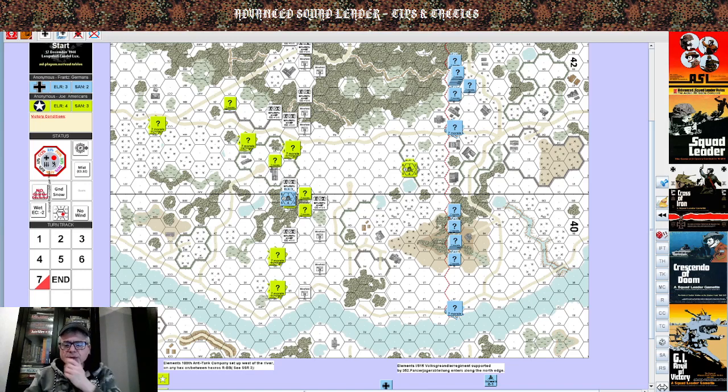It's the beginning of the Battle of the Bulge. Elements of the 915th Volksgrenadiers supported by the 352nd Panzerjäger Abteilung attack from the north. Victory conditions require at least 12 or more VP to exit the south edge of the road, and at least 4 VP must be infantry — prisoners don't count. Historically, the Americans used 40mm Bofors guns causing heavy casualties among the grenadiers, forcing them to abandon the attack.